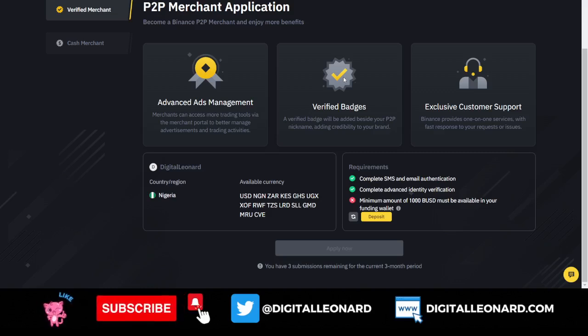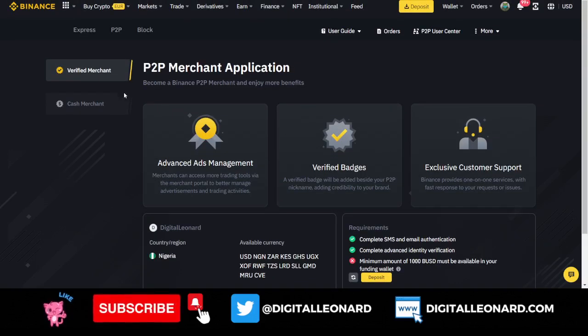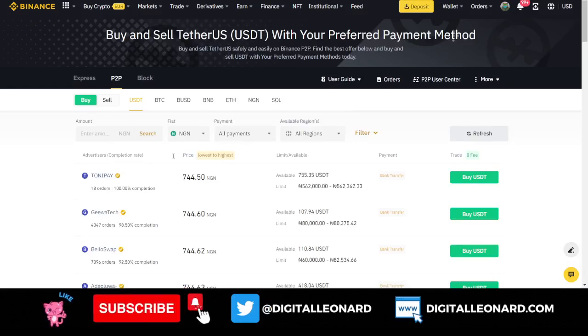Some merchants apply with their business name. Binance support is just a chat away — they'll tell you what to do to verify your business as an entity, which is straightforward on the Binance system. When using a corporate account, they can wire large amounts — 50 million, 5 million — directly into your account. That is basically the step-by-step guide on how to become a verified merchant on the Binance P2P marketplace.